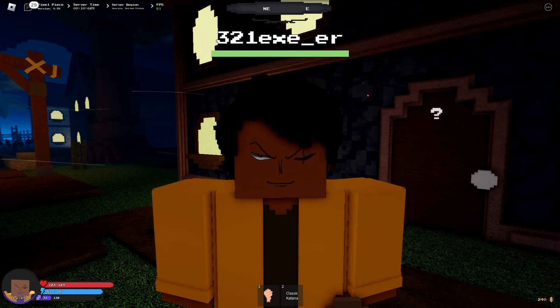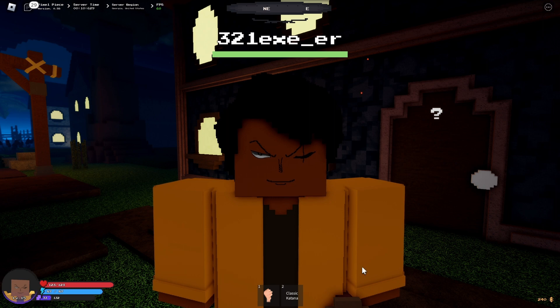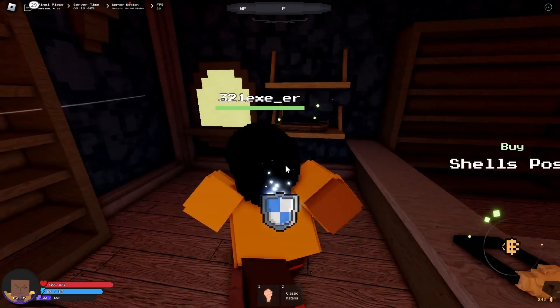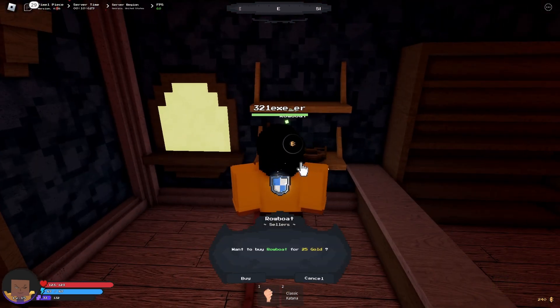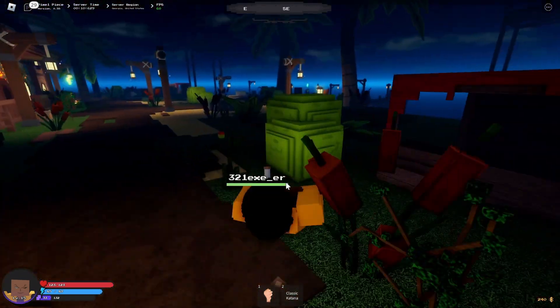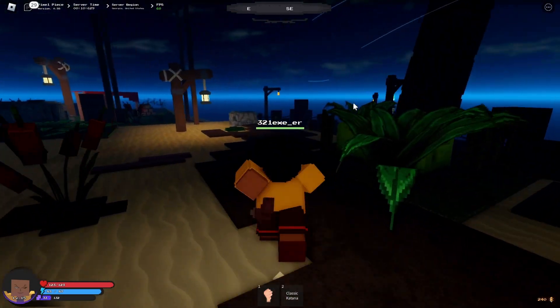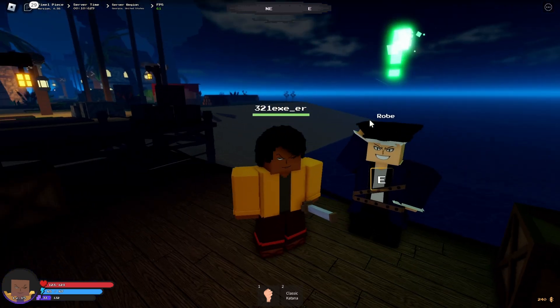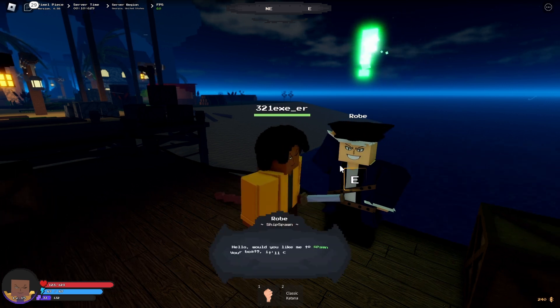Hello everyone, welcome to another Pixel Piece video. I'm thinking of buying myself a rowboat — yes, you can actually buy a rowboat right over here at the store. You have to click on it and it's gonna cost you 25 gold. But first I'm gonna go to the dock here and talk to this NPC to see whether or not I need to buy the rowboat before it can be spawned.